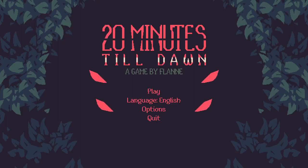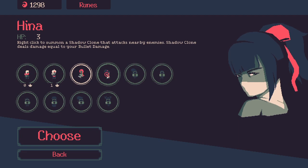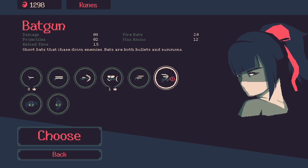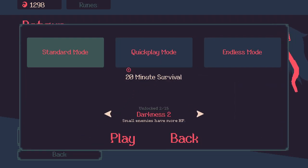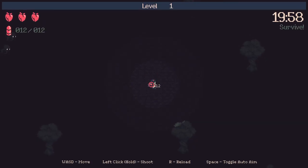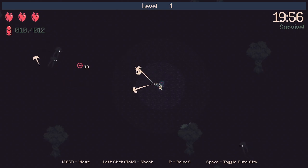Hello everyone, welcome back to another episode of 20 Minutes Till Dawn, Road to 100%. Today we are going to continue where we left off, playing as Hina with the bat gun — not that we are going to use it very much, but I have a build in mind and hopefully I will manage to win an achievement: not taking any damage.